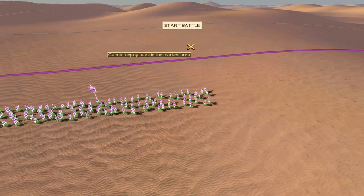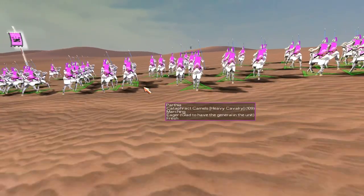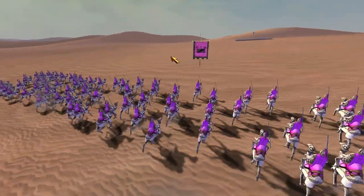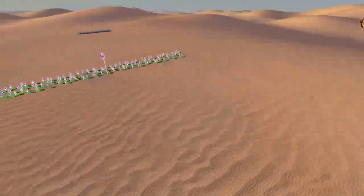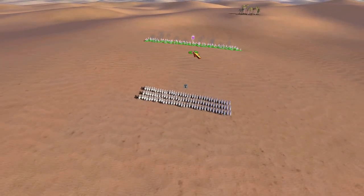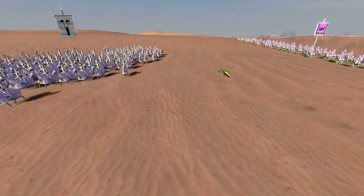That's the reason why I'm putting number 10 the Cataphract Camel. I still don't really rate them that much because of their cost. What they can do with these Cataphract Camels — they do have an alt attack just like the standard Cataphract. They can throw out their maces, and I'll show you exactly how that works in a second.